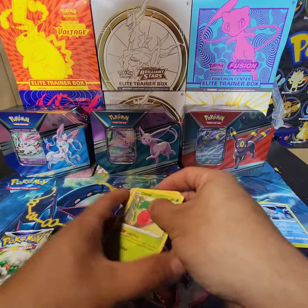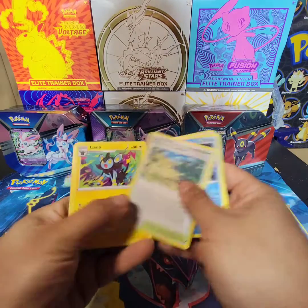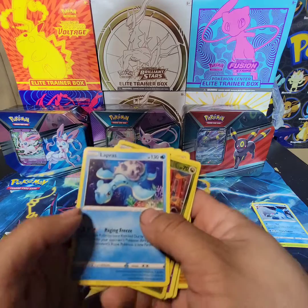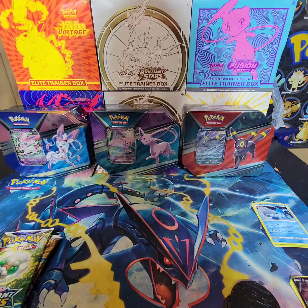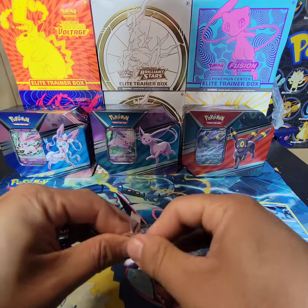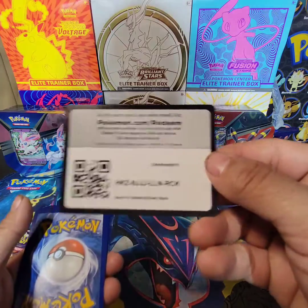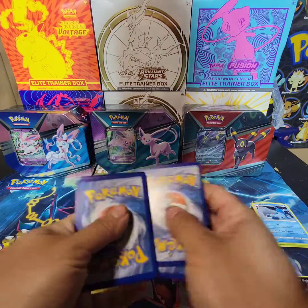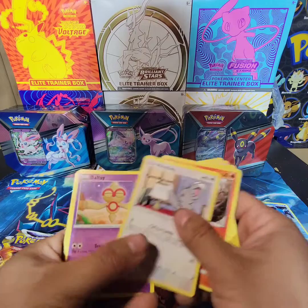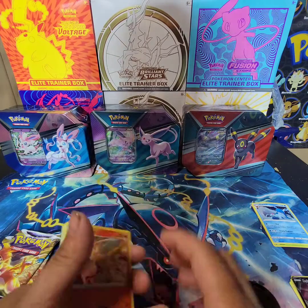A lot of packs to open up today - I'll try my best. Silver reverse holo Lapras. Oh I showed the cold card again - that's a bad habit of mine. I like to be in the unknown, you know - if I'm going to pull something the suspense is much better. There's a holo, ultra, not bad.